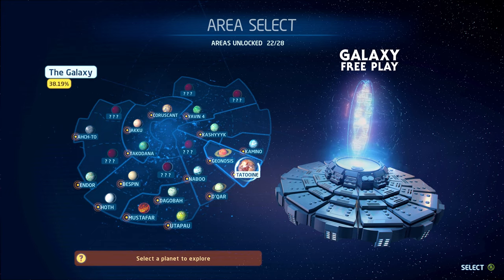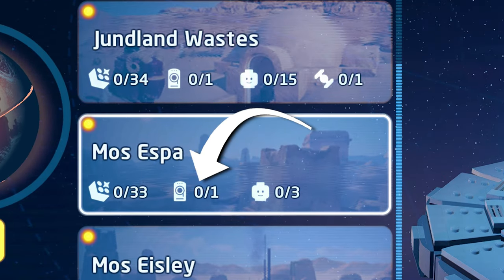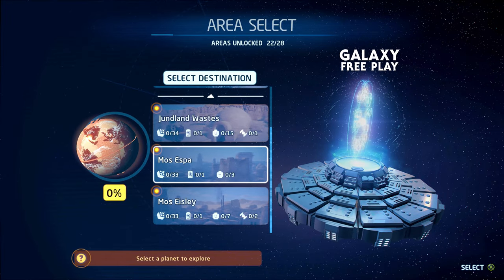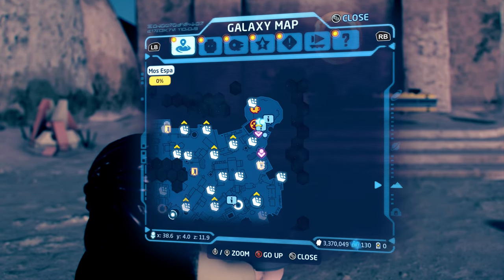In this example we're going to be going to Tatooine because this is a really good one that you can unlock early on. More specifically we're going to be going to Mos Espa. You can see there it shows that there is one data card that is not collected yet, and Mos Espa is a really good example because it doesn't require any special ability to actually get.